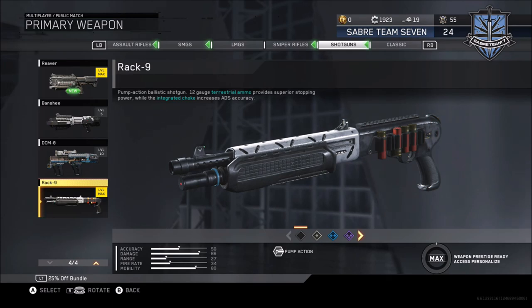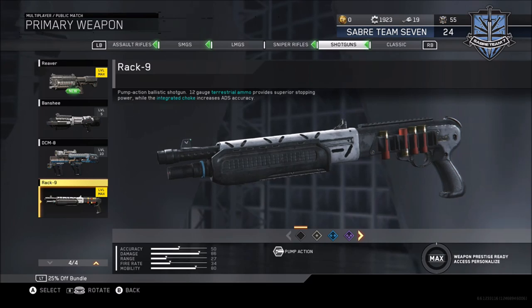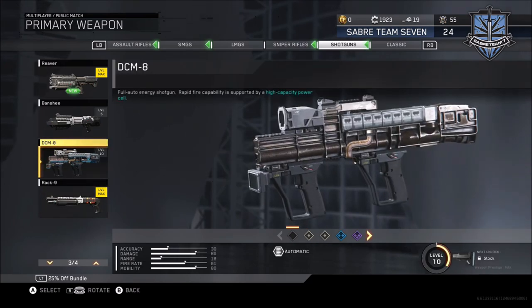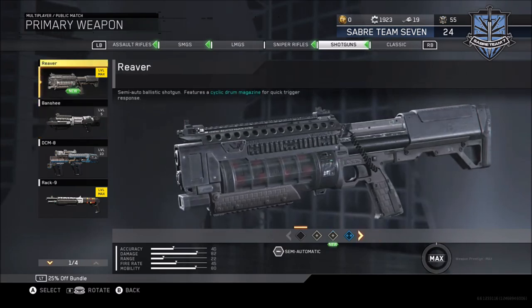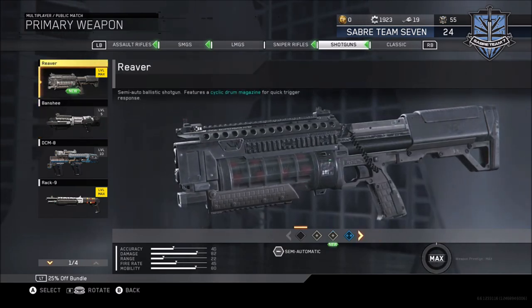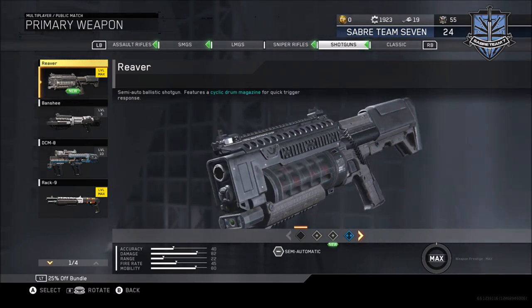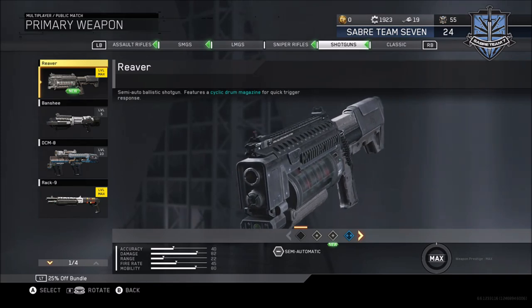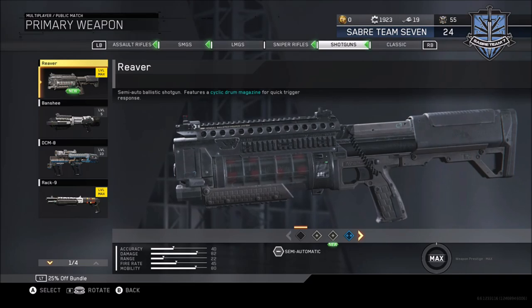We're going from the DCM-8, my worst shotgun, to my preferred one — the Rack Nine. I can't wait to show you that video. I thank you all so much for watching; I hope you join me on the next video for the Rack Nine where I'll show you how to easily get it to gold. Please like the video if you enjoyed it, don't forget to subscribe — I've got loads of Call of Duty videos to help you get these weapons to gold and eventually that Black Sky camo. Take care guys, speak to you soon.